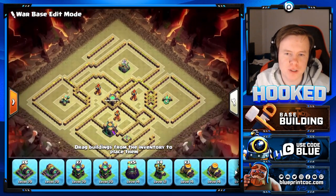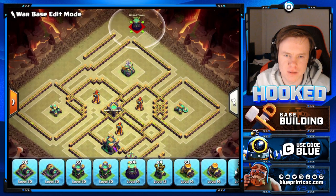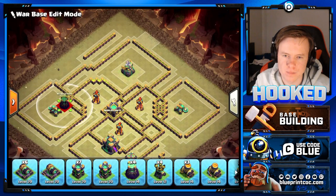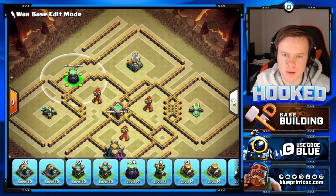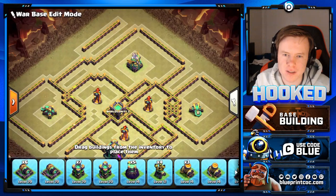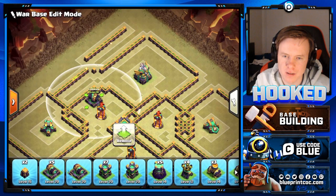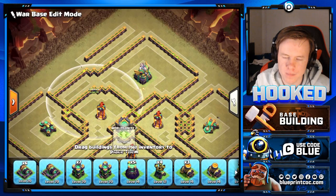Why close that wall? I thought about making a queen charge harder with a queen coming into the eagle, possibly wall breaking right here. I opened this so there's a chance the queen can walk down and avoid the wall break. If they want to bring a jump and the queen walks down by the outside wall, that means they'd have to invest another wall break on the front.